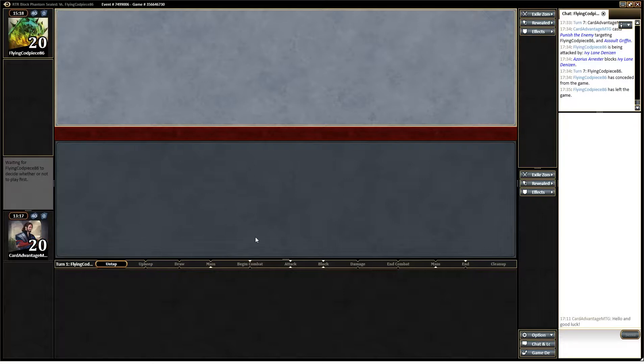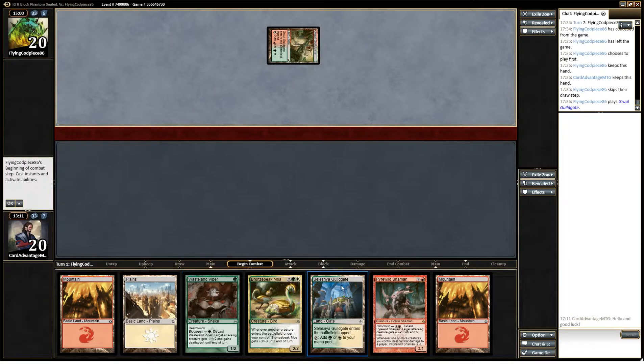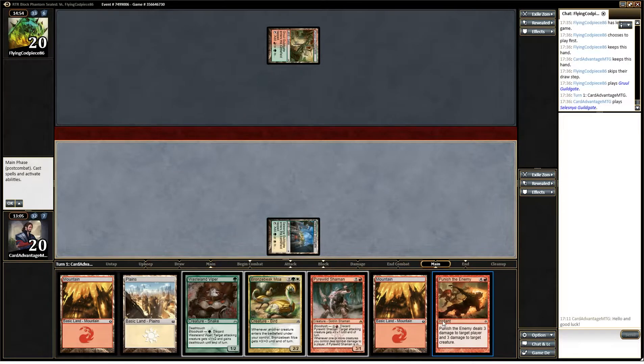Good hand! He is choosing to play — yeah, yeah, we like this hand. We have a turn two Wasteland Viper, turn three Shaman if we need to, and a turn four bird. That seems okay. I would have preferred if that were a forest but I will take the Guild Gate. Oh yep, this hand keeps getting better.